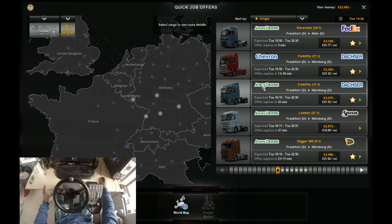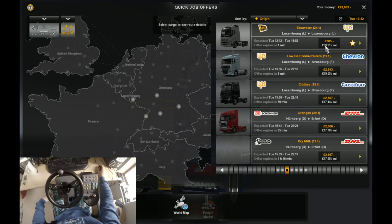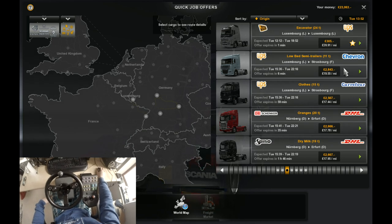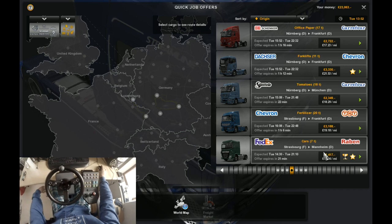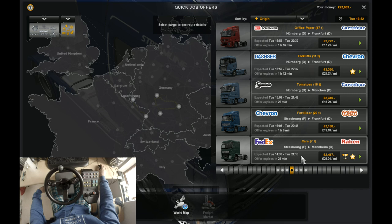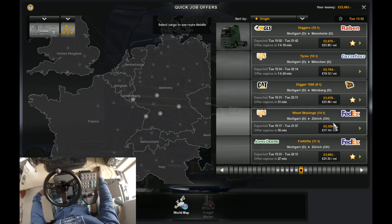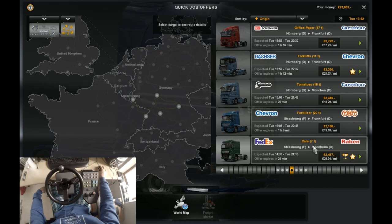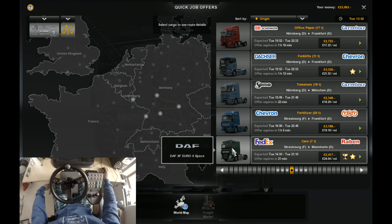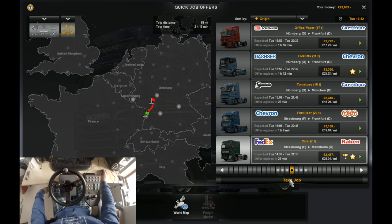I was going to buy a truck for the loan today but I decided against it. Let's see what we can get. They're not great mile per mile prices, are they? $39.91 — Luxembourg to Luxembourg, no. $21.24 — cars from Strasbourg to Mannheim. $21.25 another pressure tank, not doing that one. Looks like we're going for some cars — two and a half grand, not too far. Strasbourg to Mannheim and we are in the DAF XF Euro 6 base. Not my favourite truck but let's give it a go. So it's from Strasbourg again but at least we're going to somewhere different in Mannheim. Let's take it on.